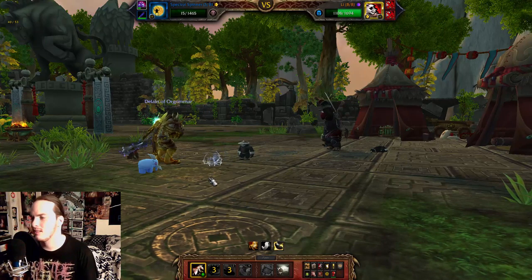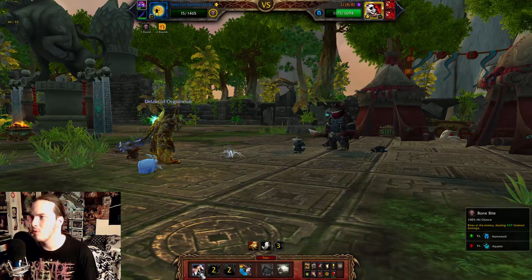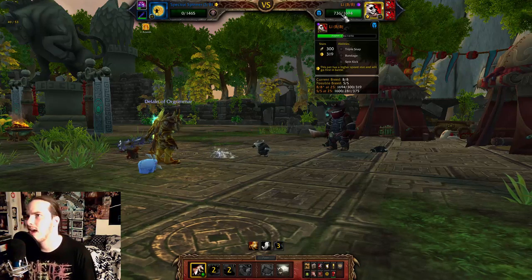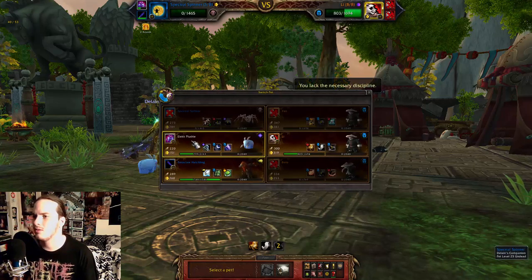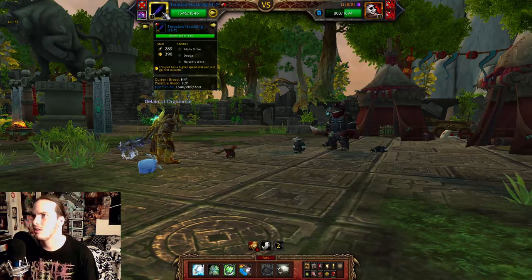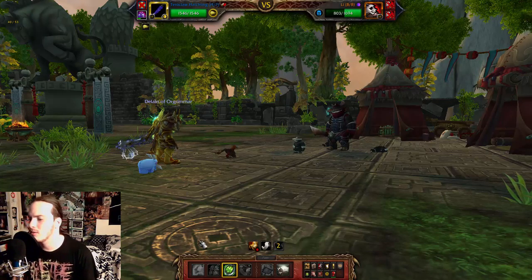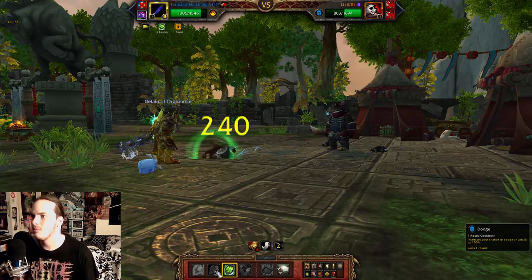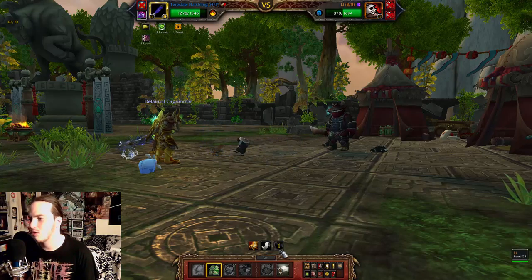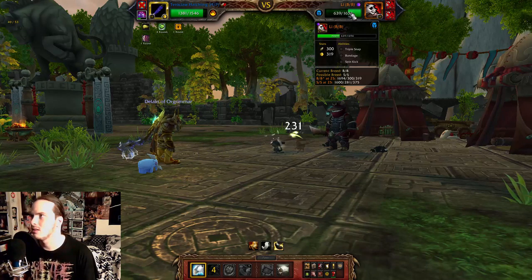Our Spectral Spinner dies, but that's okay — he comes back from the dead because he's badass like that. Then we're going to use Bone Bite. He's now at half health, so instead of using the rest of our Elek Plushie, we are going to switch into our Terror Claw. Since our Terror Claw can go faster than Lee, we will use Nature's Ward, followed by Dodge — which will dodge this attack and the next, which will probably be Spin Kick — and then just follow up with Alpha Strike until Lee dies.